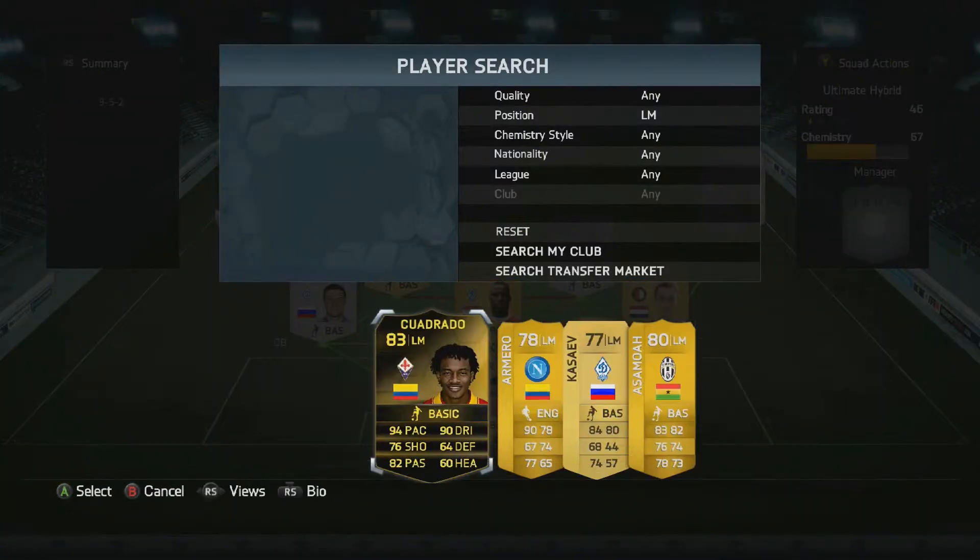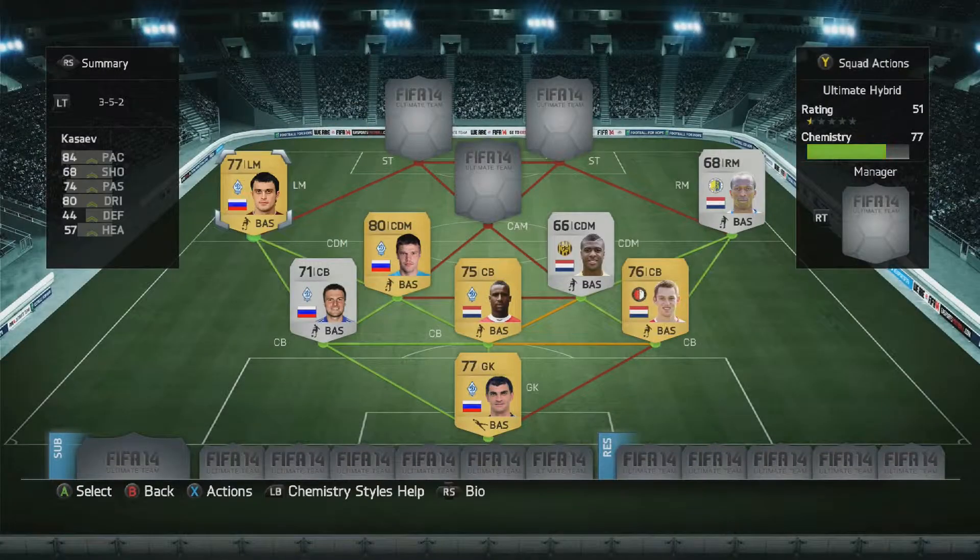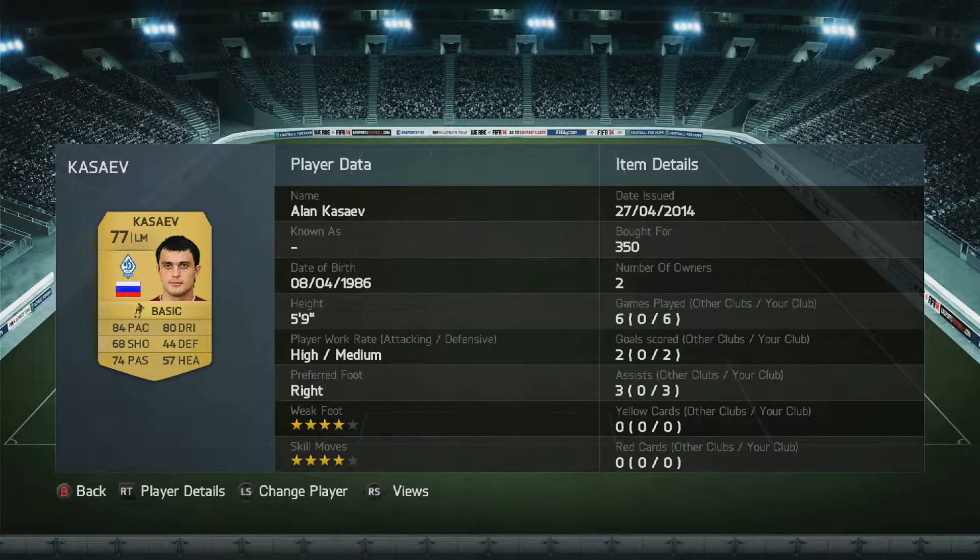Left mid over here we've got Kassive, who started really well. After two games he had two goals and three assists, though he's sort of petered out a little bit. Four-star skill moves is really nice. Down the wing — McGee's Berba spin, rainbow flicks, chops, scoops, all that stuff. Really good. High attacking work rate so he sits up there. 350 coins, absolute bargain.